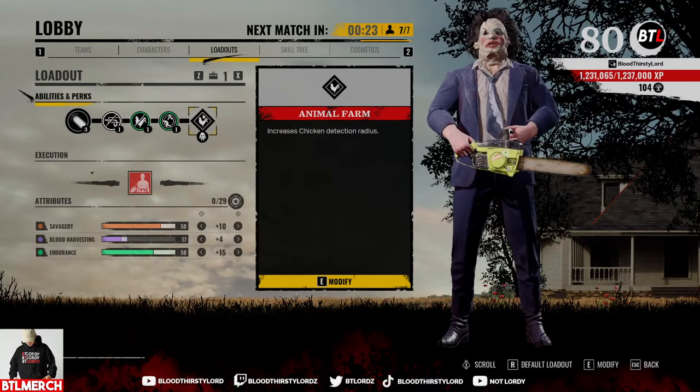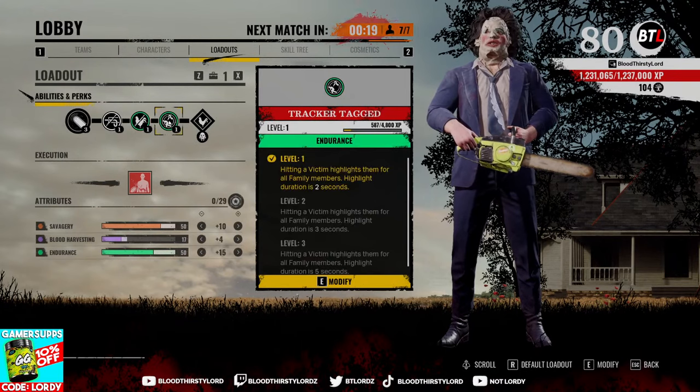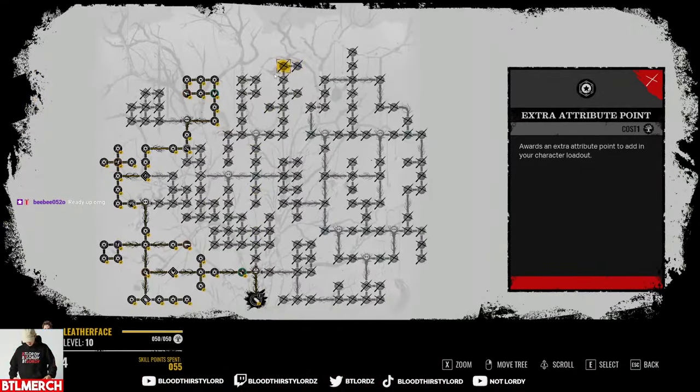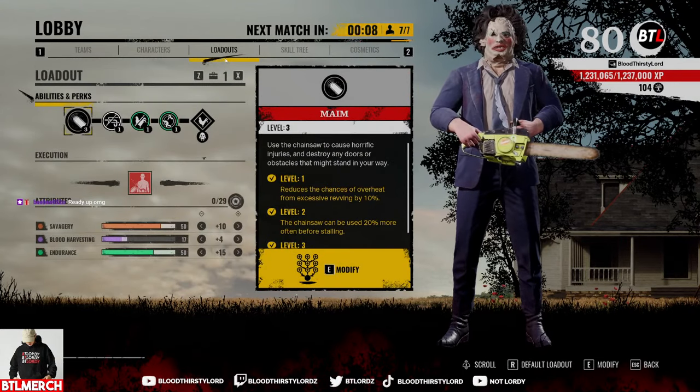The chicken whisperer build - chicken perk to reduce and increase radius and taunt enemies. Track attack, we attack him, masking to open doors, insanely main built. Those stats, skill tree looks like this. This is the chicken Leatherface build so let's jump into our first match.